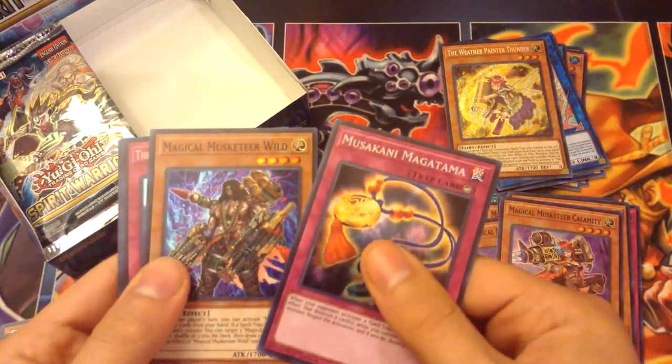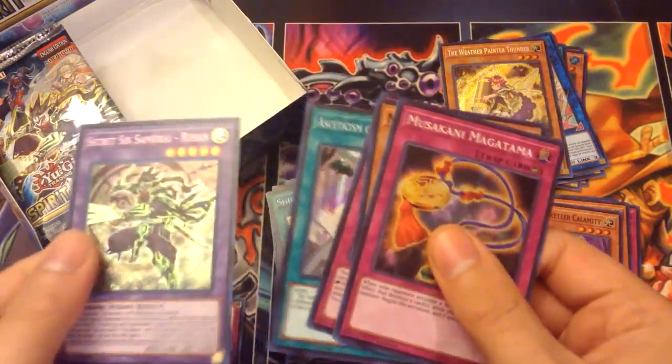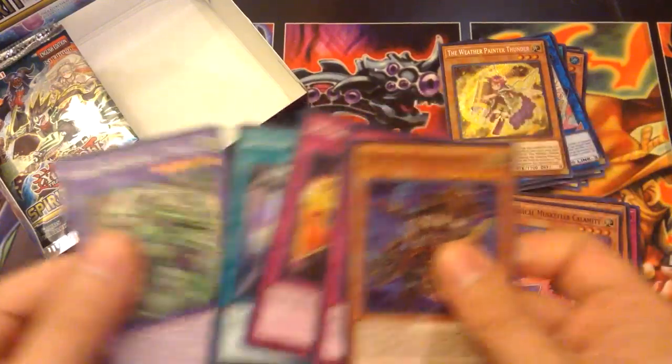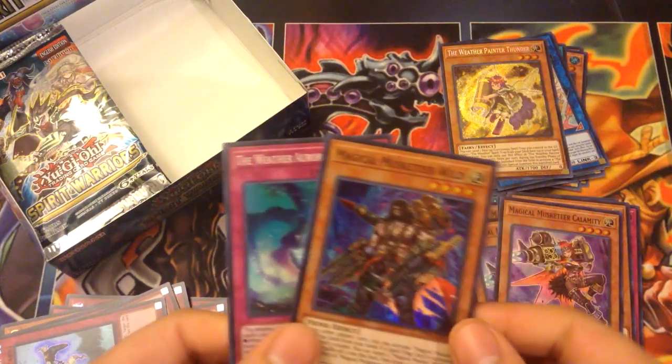Musakani Magatama, we got Wild Auroral Canvas, Asien, and another Rehan — sweet! It wouldn't hurt to have an extra one of these. I got another Rehan — Rehan looks pretty cool, he's probably the coolest-looking Samurai there is.